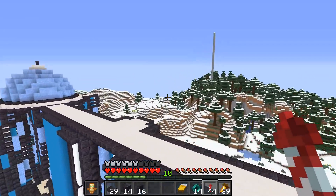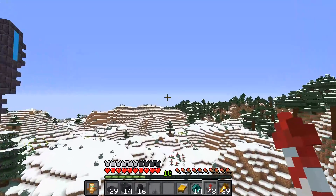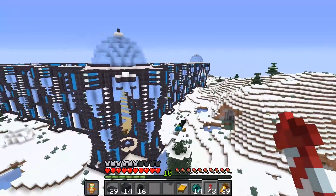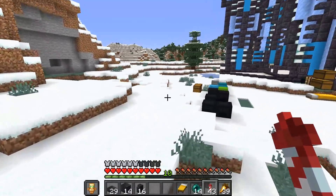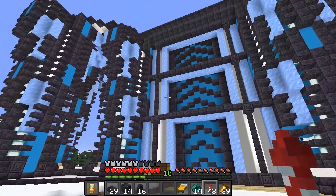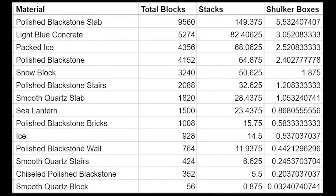What if we rewind a little bit? What if we backtrack — how exactly did I manage to get the enormous amount of materials to even build this thing? Let's take a look, starting off with the list of sheer materials needed to construct this. I actually had to break it down by how many shulker boxes were needed for some of these materials. And how did I know how many I'd need? It's because I built this whole thing in creative first.